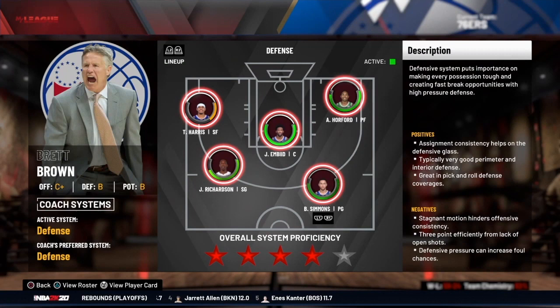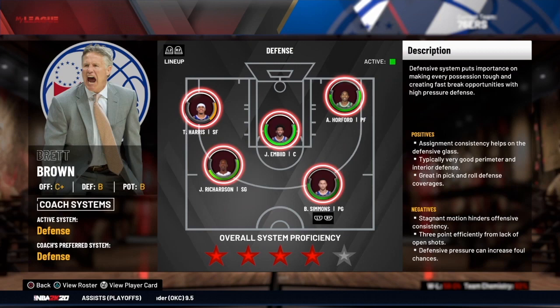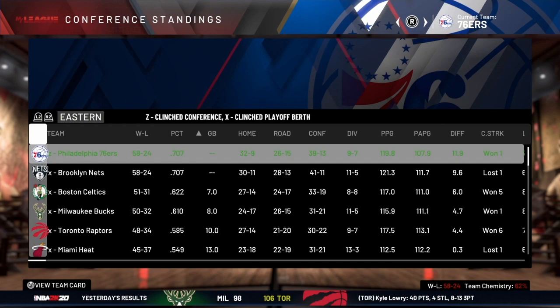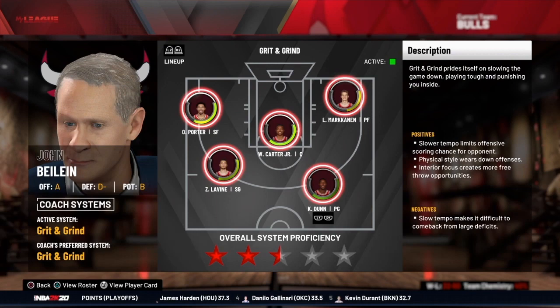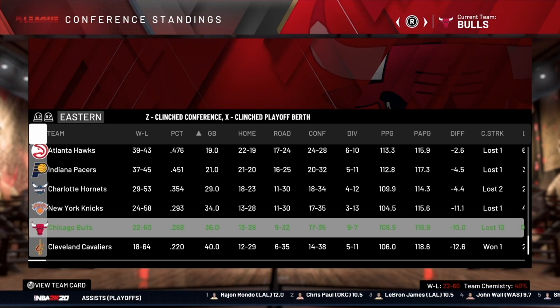System proficiency is important because the better you mesh everything together, the better your overall system proficiency, and it translates to better performance on the court. In this MyLeague file, the 76ers have four stars of system proficiency, and at the end of the regular season they won 58 games and finished first in the Eastern Conference. On the opposite side, the Chicago Bulls had a two and a half star system proficiency and only won 22 games — the lack of system proficiency clearly showed up on the court.